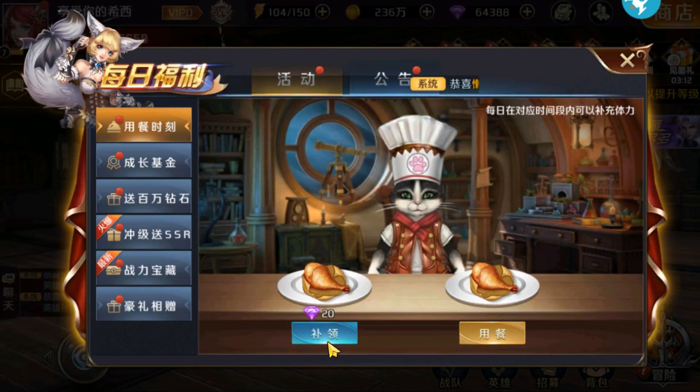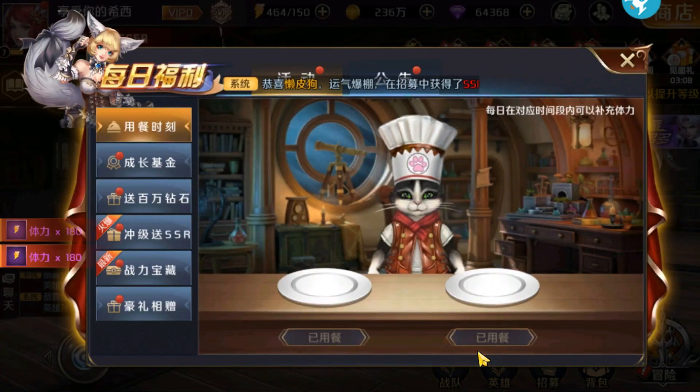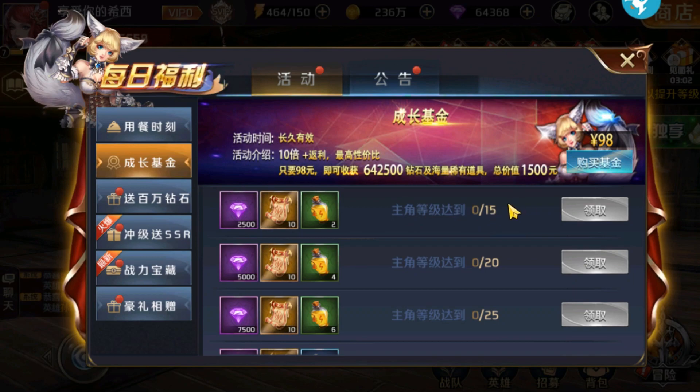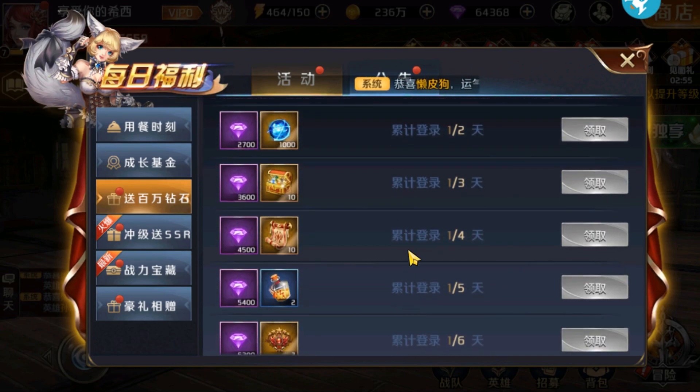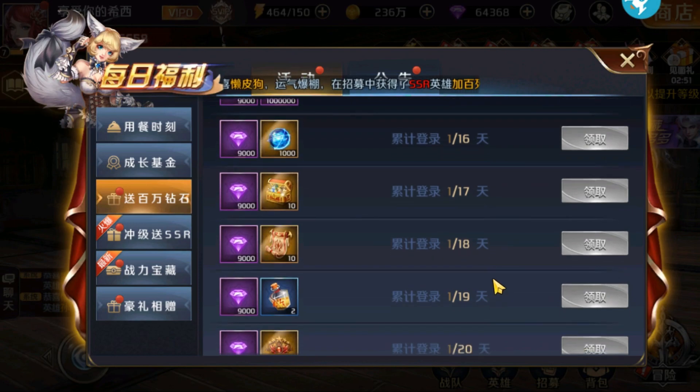Next, because in this game you use stamina to play, here is also a feast event that allows you to get additional free stamina every day, and if you miss the time, then you can also buy it for only 20 diamonds. And here I don't know what event this is, but for sure you can get free diamonds here. If you want to get this, of course you just have to play every day and see what you get.